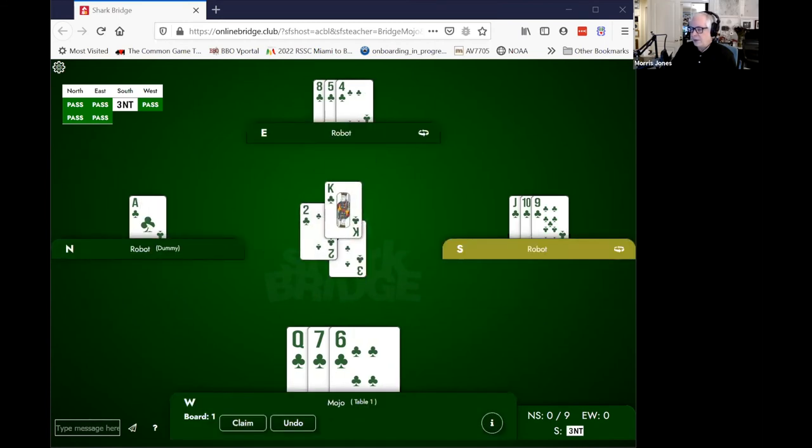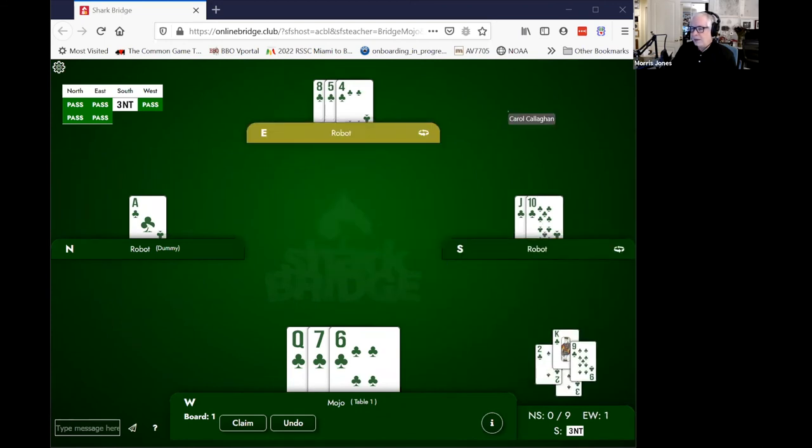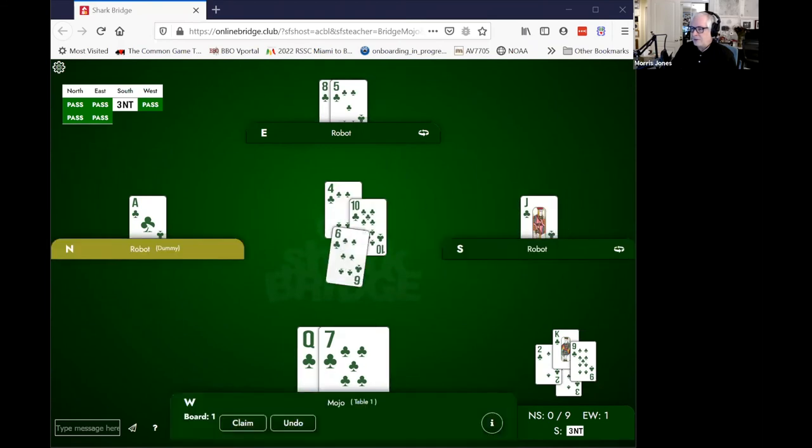Let's go to this suit. Annotate the card you would lead. We're all going to pick the three — that's good. If we lead the three and declarer plays low, my partner can win with the king and lead back a club, which drives out the ace. My partner and I now have the last two tricks in the suit. That works out pretty well.